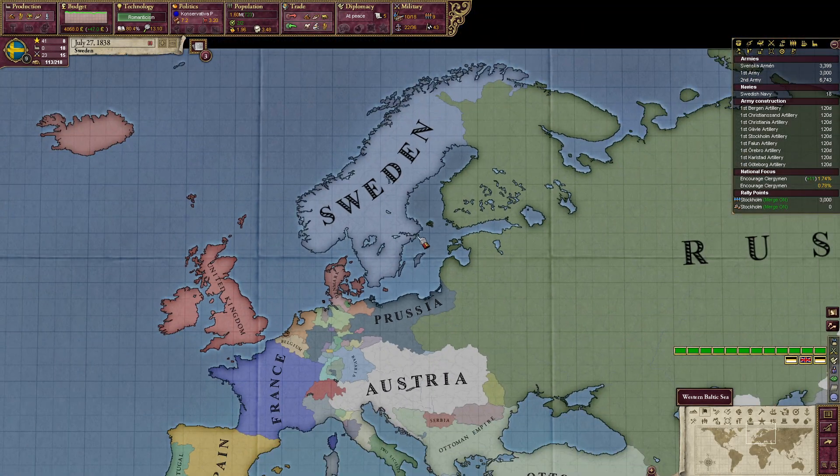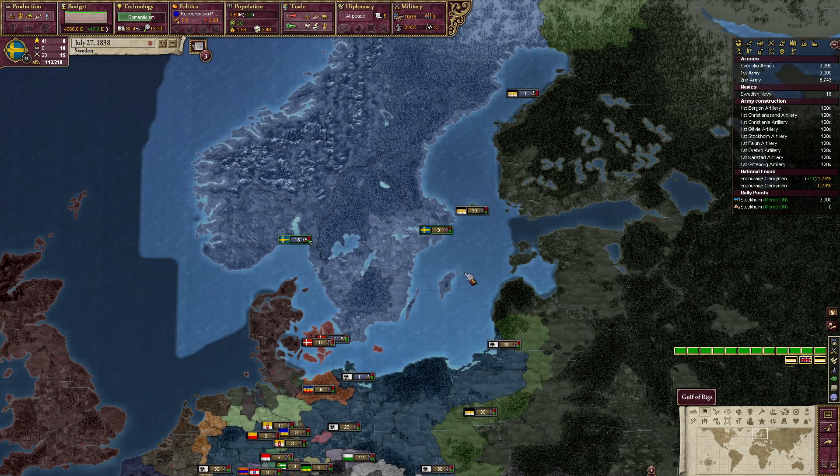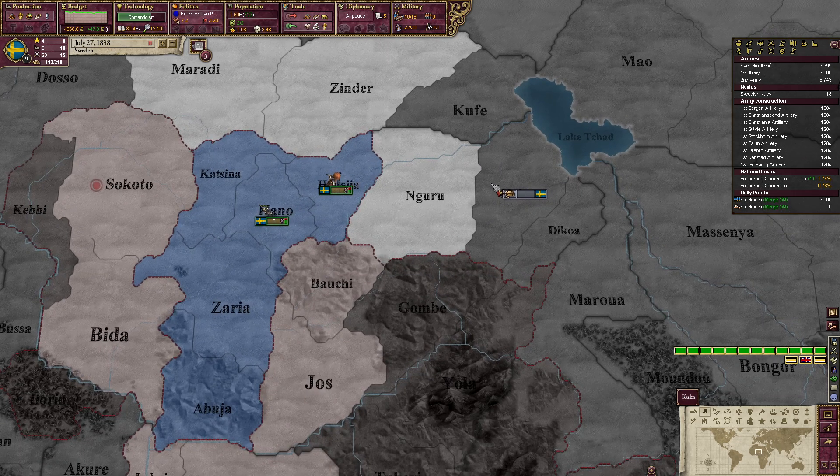Hey everyone, welcome back to the tutorial for complete beginners in Victoria 2. This is episode 5. Last episode we did our first war and we took East Hauserland — we get 600,000 more population that we can tax. They are working on their RGOs for us and we are colonizing.